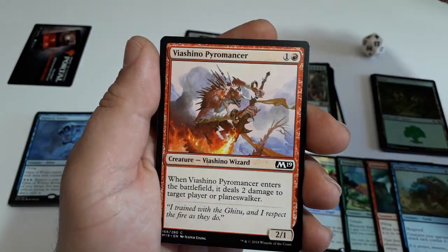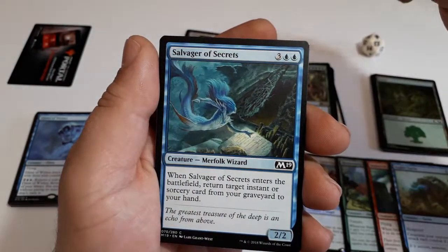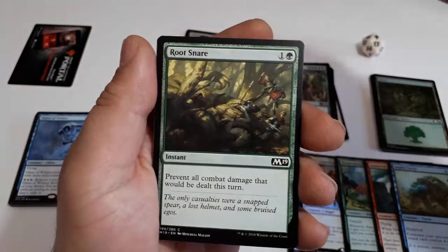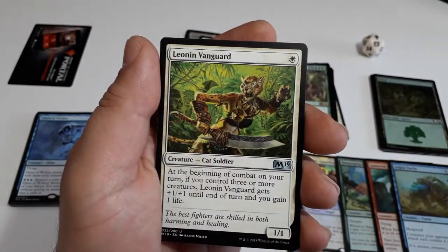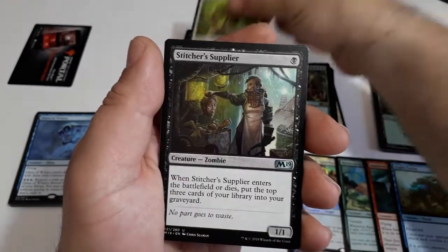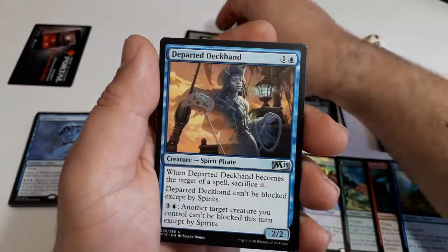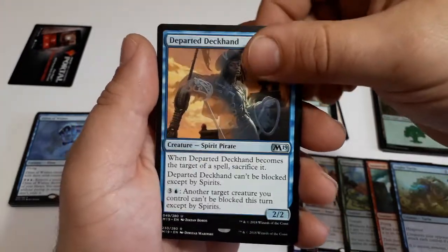Viashino Pyromancer, Salvager of Secrets, Root Snare. Our first uncommon: Leonin Vanguard, Stitcher Supplier, and Departed Deckhand.